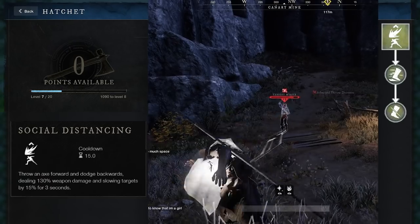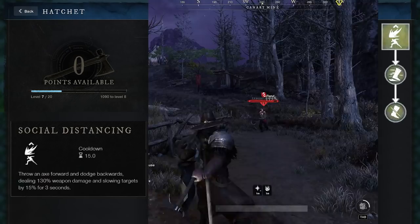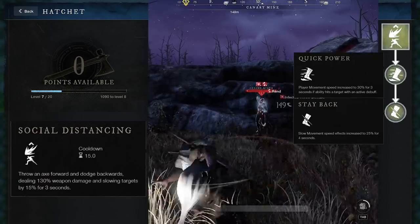Finally, Social Distancing is all about keeping the enemy away from you. When you hit the target, it slows them, and you will hop backwards slightly after throwing the axe. When upgraded, it will also increase your movement speed and slow your enemy even more.